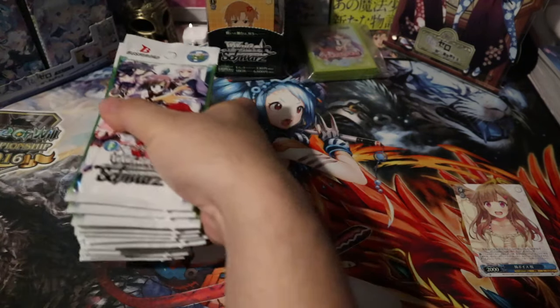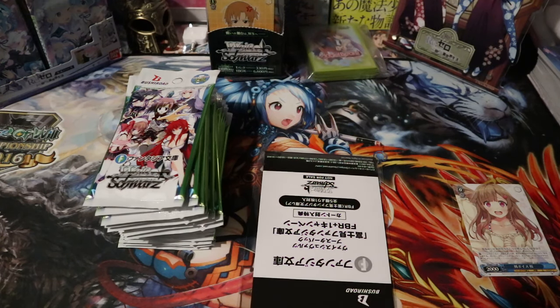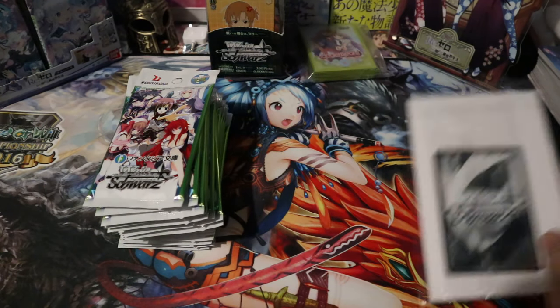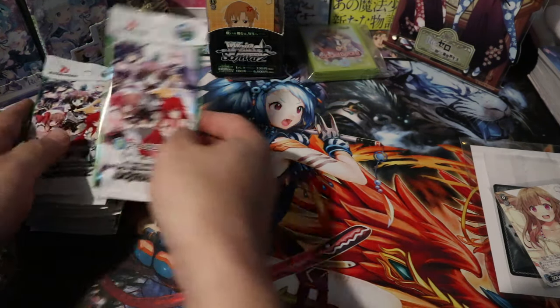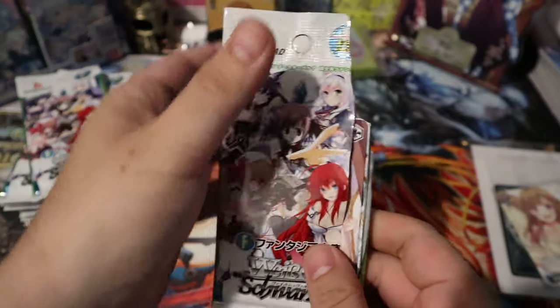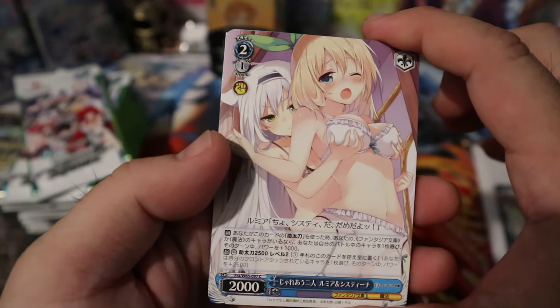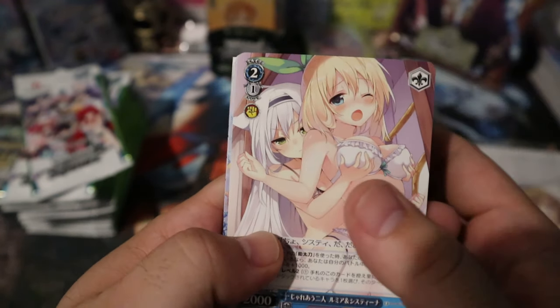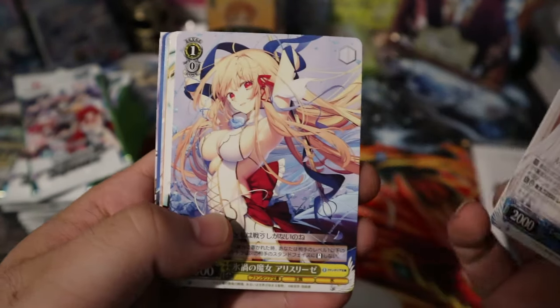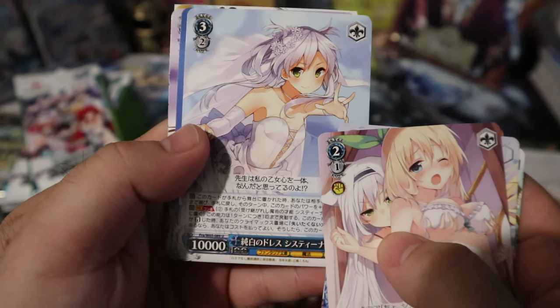That light went out so we'll go with this. The case topper is actually pretty cool — we got one of those too, we'll take a look at that. So right now I believe Sistine's SSP or SP is probably the most sought after — it's around $200 for the Japanese one. There's a triple rare with a very unique pose that is very pricey. This one is Sistine and Rumia, and I do not know who these other guys are. That's the bright version — that's a SP.